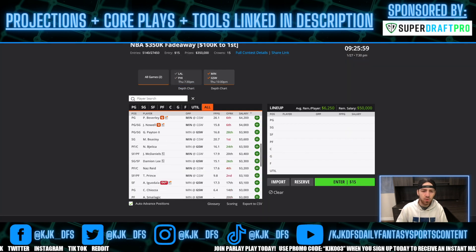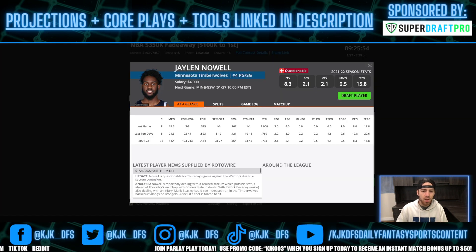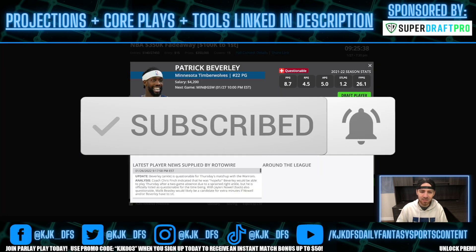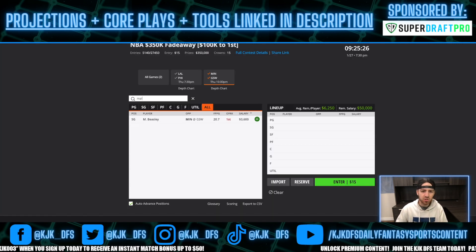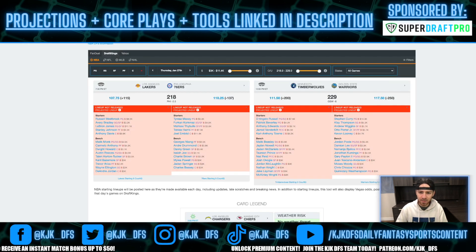The second game on the slate: Minnesota taking on the Golden State Warriors. The biggest piece of news is Patrick Beverley and Jalen McDaniels — both listed as questionable. Jalen Noel hasn't been listed on the injury report before, so the fact that he is now makes me think he's going to be out. Patrick Beverley has been listed for a while and has been close to returning, so I tend to think he's probably going to be back. If there is indeed no Jalen Noel, that should mean more minutes and more usage for Malik Beasley, making him an interesting tournament option at only $3,600.